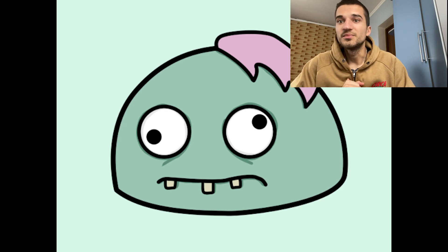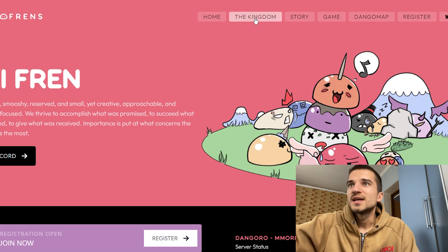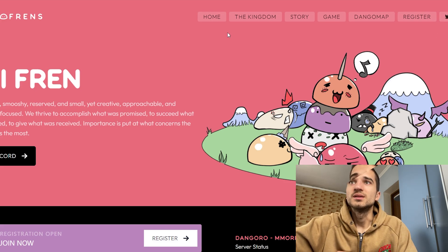Here we have their website, and in the website we have a lot of information about the project. We have the topics: Home, Kingdom, Story, Game, Dango Map, and Registration. They also have their socials — the links are in the description as well.